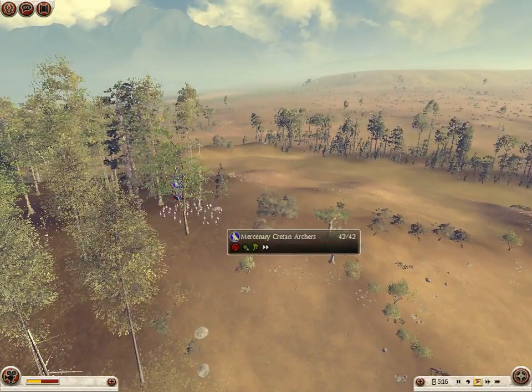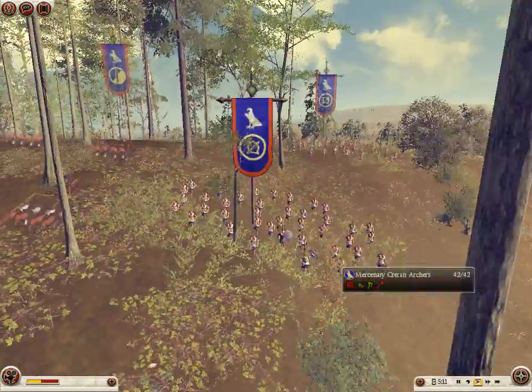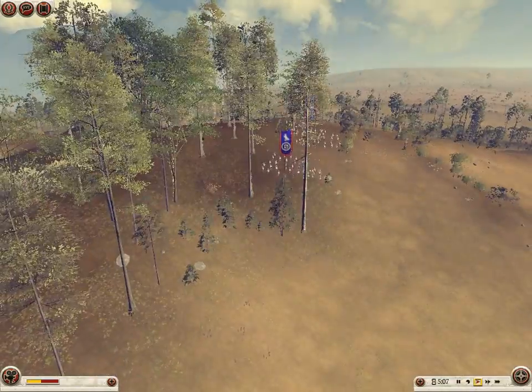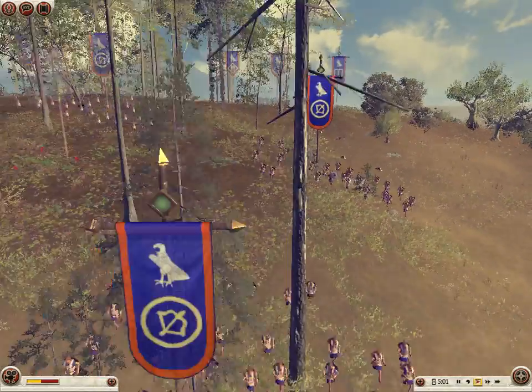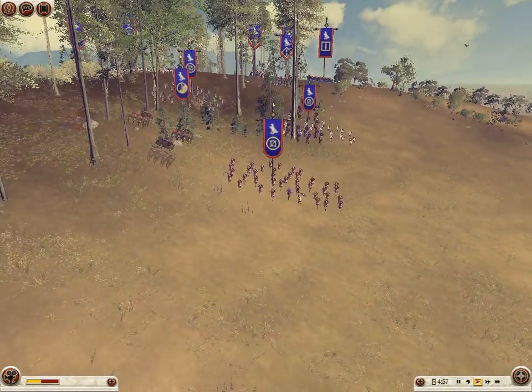Up here they have some Cretan archers that are moving up — that's all we can see of them so far. Now they're sending a bunch of stuff. We can see chariots just barely over there in the woods. The archers are coming up; apparently we've hit them with some of the catapult action.